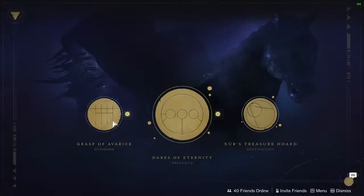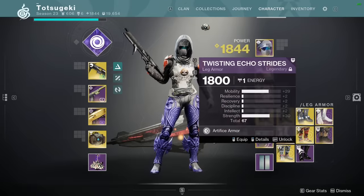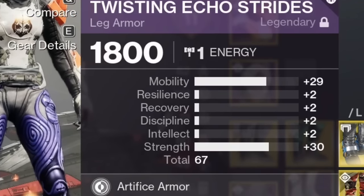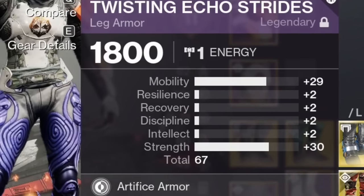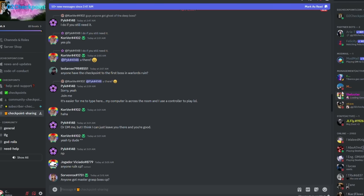In case you didn't know, the Grasp of Avarice dungeon is available to farm this week, and it is one of the few sources in the game, if not the only source, of artifice armor that is not only high stat roll, but also very spiky. If this is something you're interested in, I would suggest getting a checkpoint from a checkpoint sharing service.